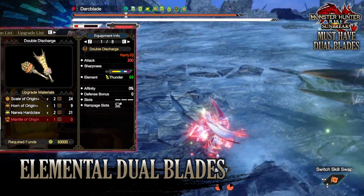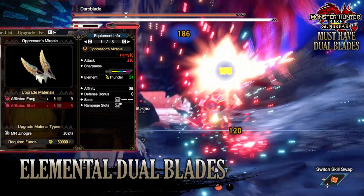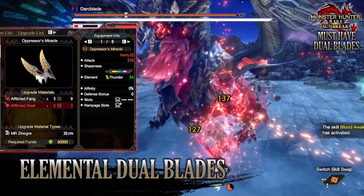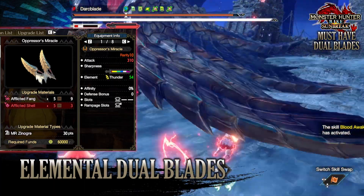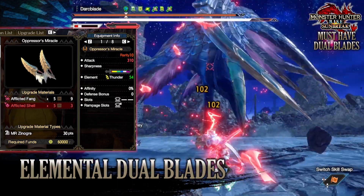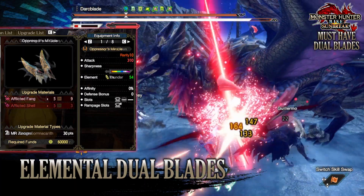For the thunder element there are two options. You can go for the Narwa dual blades, the Double Discharge, which has 300 raw attack, a sliver of purple sharpness with a decent chunk of white, 69 thunder rating, no affinity and defense bonus, and a tier 2 decoration slot. Alternatively, the Zinogre dual blades, the Oppressor's Miracle, have 310 raw attack, purple sharpness with a decent chunk of white, 54 thunder rating, no affinity and defense bonus, a tier 2 decoration slot, and a tier 2 rampage decoration slot — and they may be slightly easier to craft.